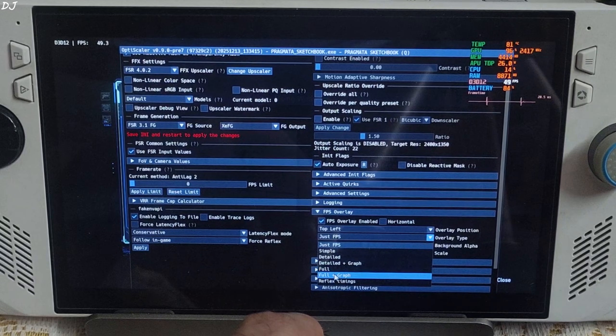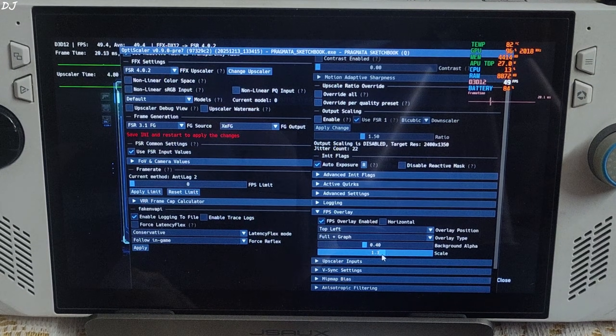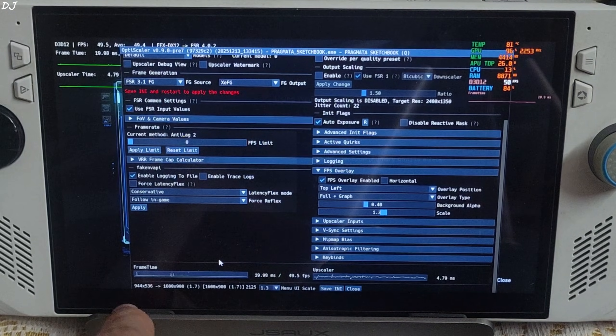Expand the FGS overlay section and check FGS Overlay Enable, set to Full Plus Graph, Scale 1.3. The render resolution is 944x536 pixels, upscaling to 900p. Click Save INI and close.